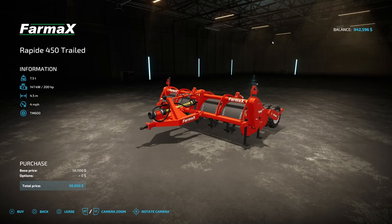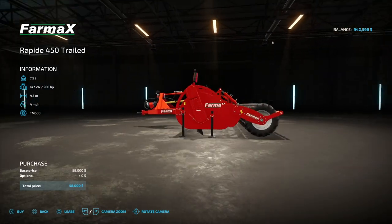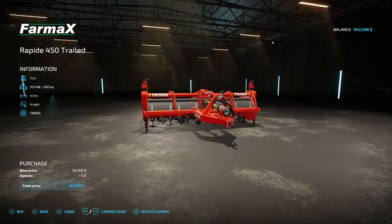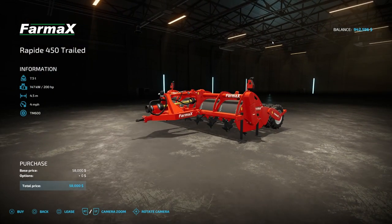As you can see there's no customization to it. It's going to be 4.5 meters wide, takes 200 horsepower, but it's only 4 miles per hour. At first glance it kind of looks like a power harrow, but all these big wheels on the back — I'm not quite sure if it's going to give us a different texture or anything like that.